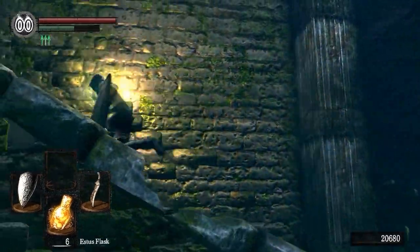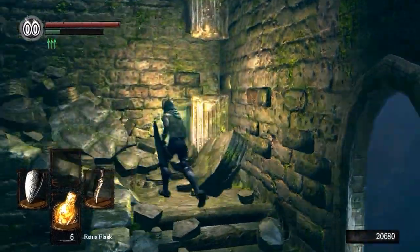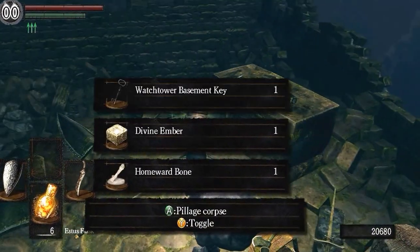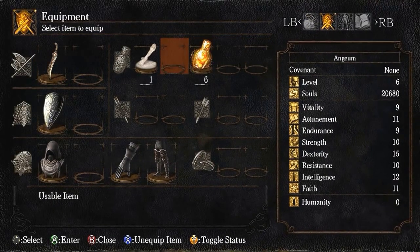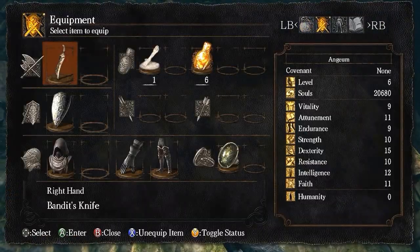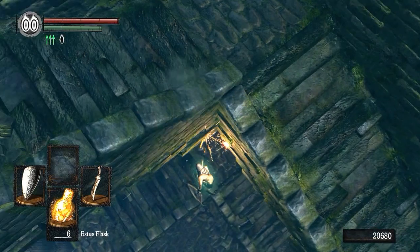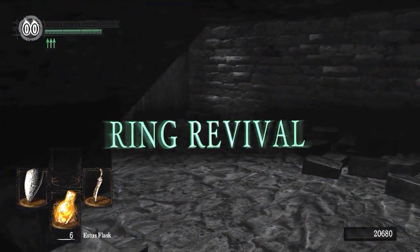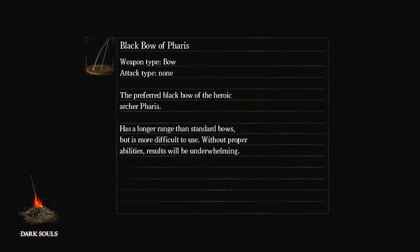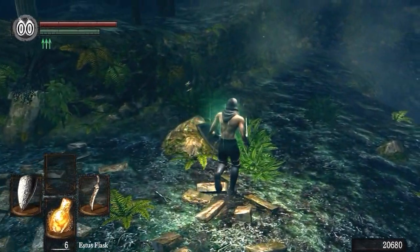If you're an advanced player who's been through the game, you probably know the main big item sold by a merchant in this area for 20,000 souls, usable by all classes. Now what you want to do is equip this ring — you do need the ring and this Homeward Bone — then equip the ring I got you from the very beginning, and just fall off here. You will die, but it will say 'Ring of Sacrifice' if equipped correctly. You're back, still human, still in good shape.